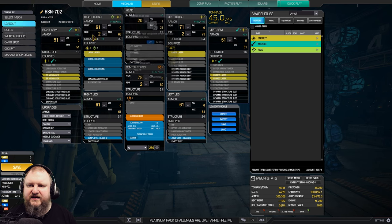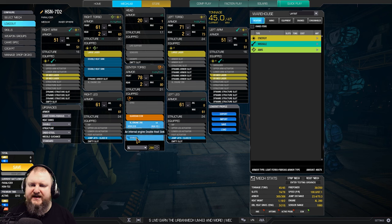What we have in here is an XL280 engine as our basis. We're using endo-steel structure, light ferrofibers, and double heatsinks. We've got a double heatsink in the engine as well, plus two jump jets, one in each leg.